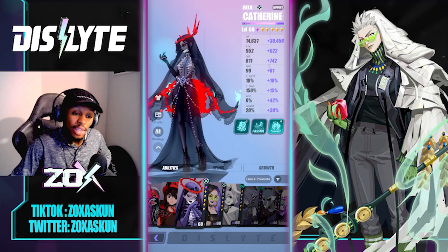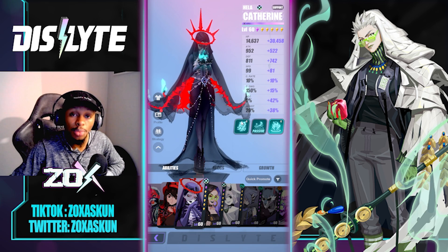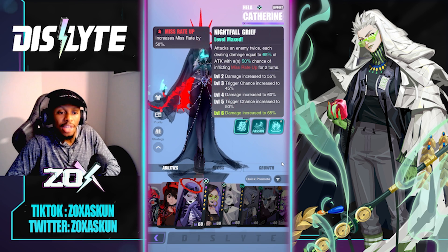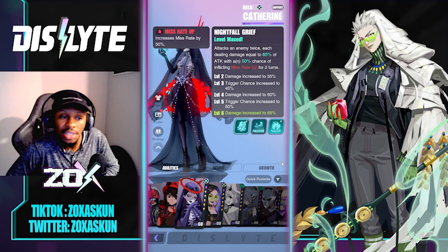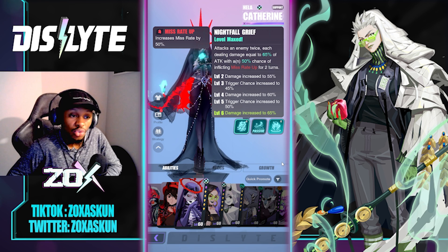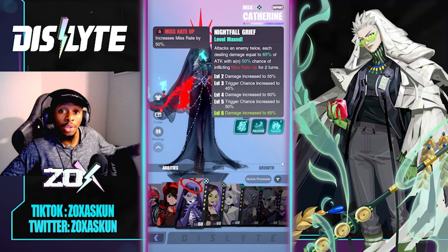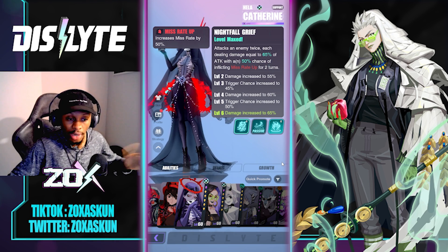Without further ado, let's get straight into it. First things first, let's talk about what Katherine has to offer — her kit — and then we'll jump into how to build her. Katherine has an S1 called Nightfall Grief, which attacks an enemy twice, each hit dealing damage equal to 65% of attack, with a 50% chance of inflicting Miss Rate Up for two turns. Miss Rate Up essentially increases the chance of things landing — just to simplify it.